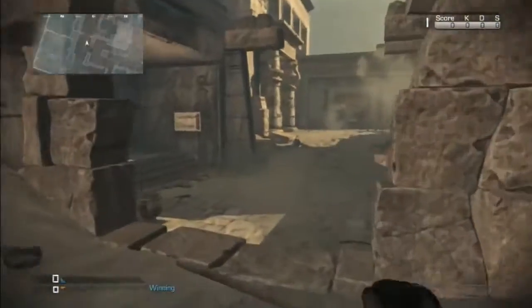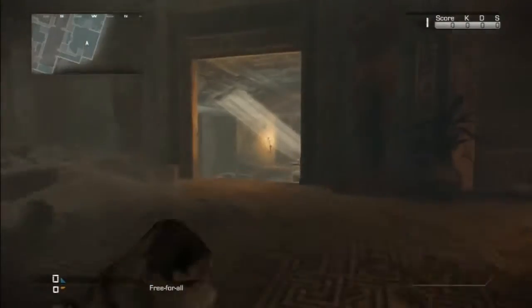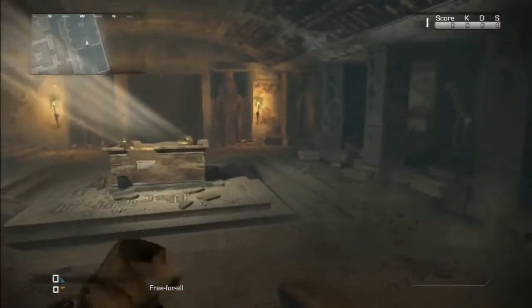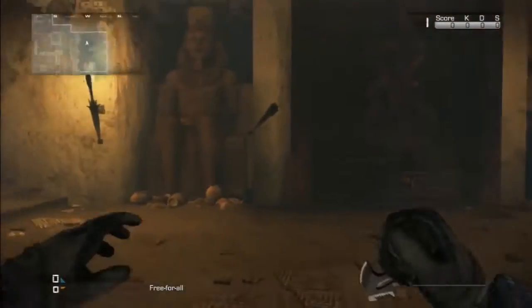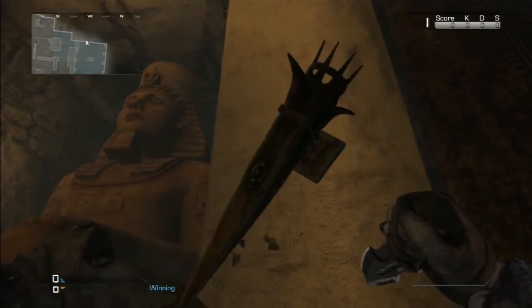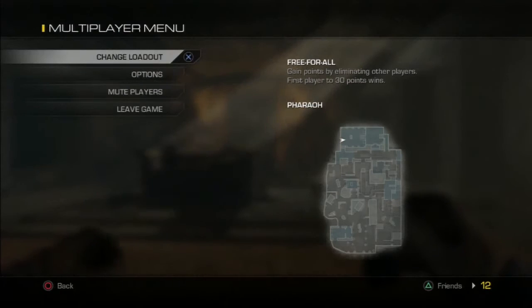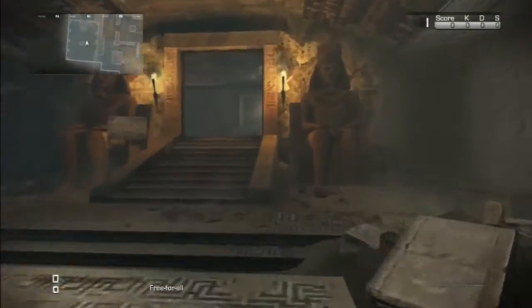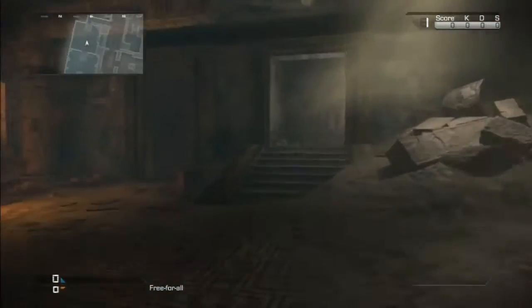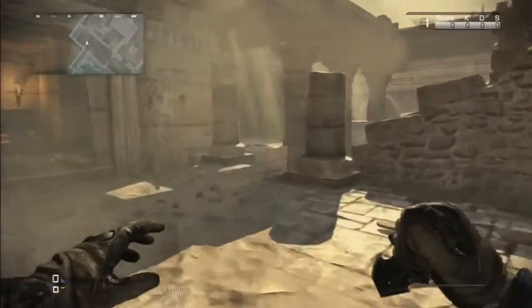There's a free scorestreak in this place. This big door will open right here, and they do like an easter egg hunt to open these things. You hold on it, wait until it turns all the way. There's three of them, so you have to turn three of them so the door would open.